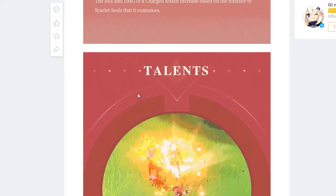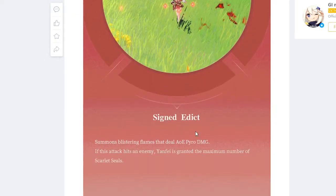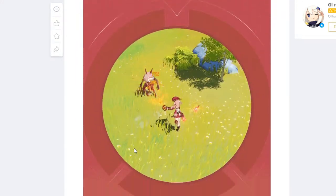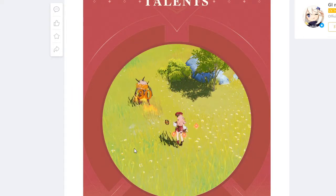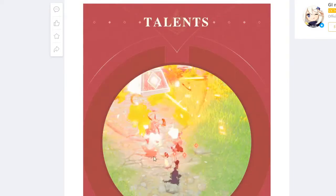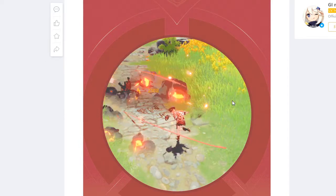All right, so here are her talents — this is just her attacks and stuff. 'Signed Edict' — this is her normal attacks. She just does like a triple attack. As you can see, she charges up her seals, and at the end of it you can use your charged attack, which drops like an anvil on people — so that's pretty cool.